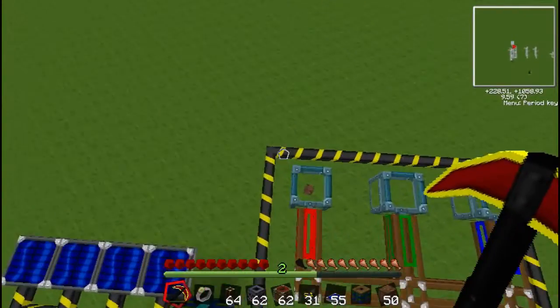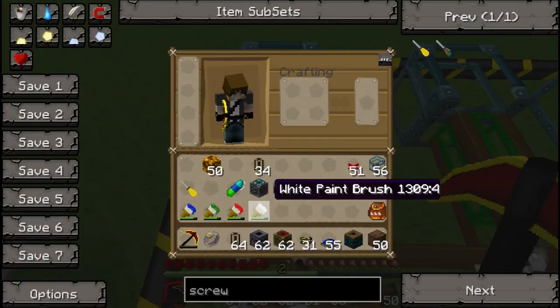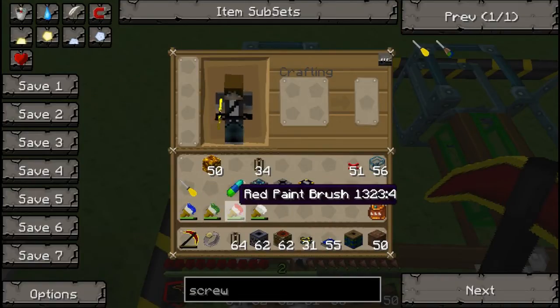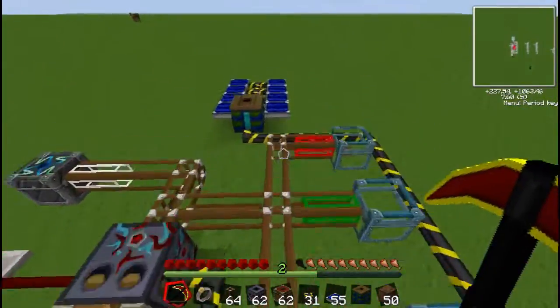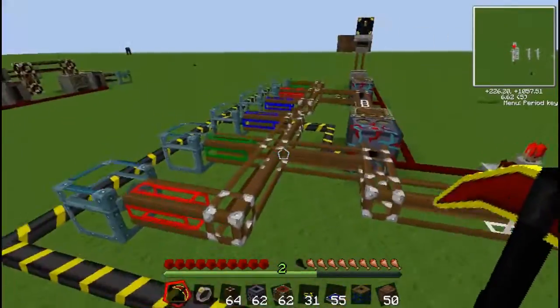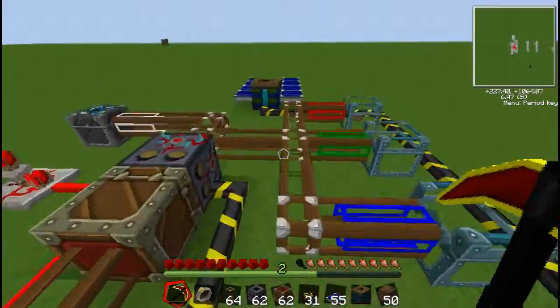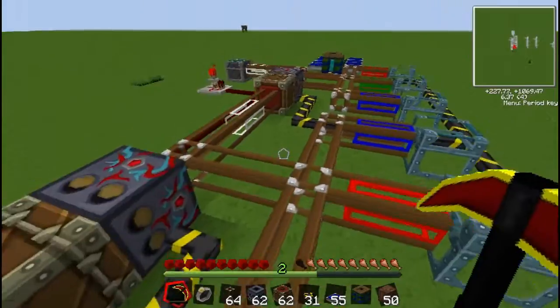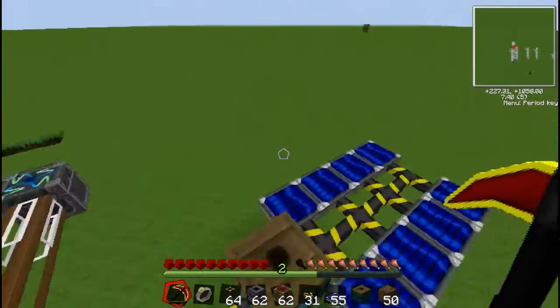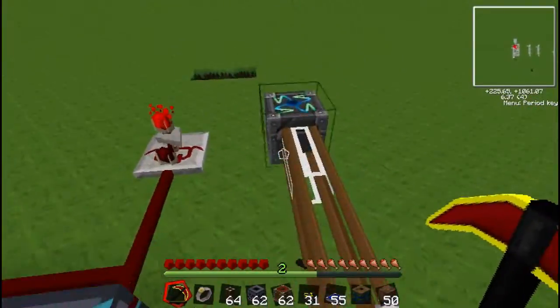You also need four different colour paintbrushes. You want to make a white paintbrush and three colours — it doesn't matter what three, but I highly recommend a basic colour. Not magenta or something that requires many different dyes. Just make something simple like red, because all you need is rose, or green because all you need is cactus. Just get simple colours — it'll make the job much easier.